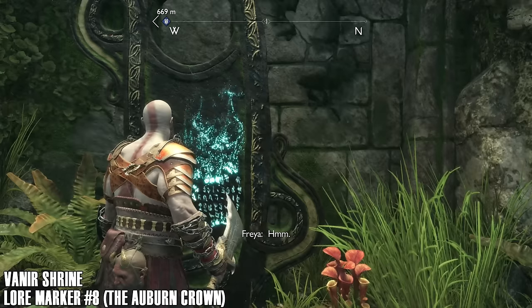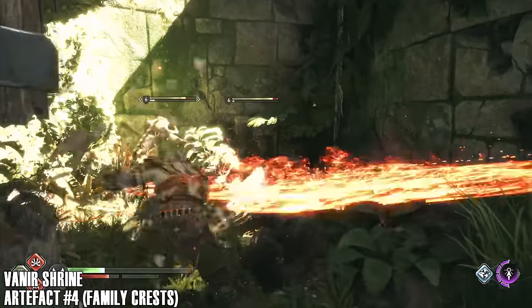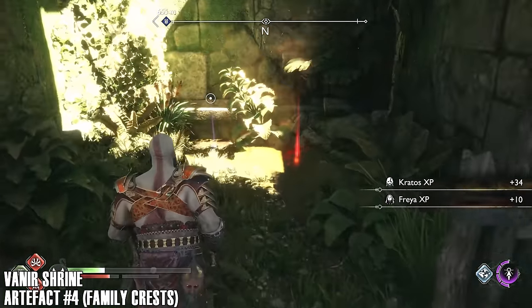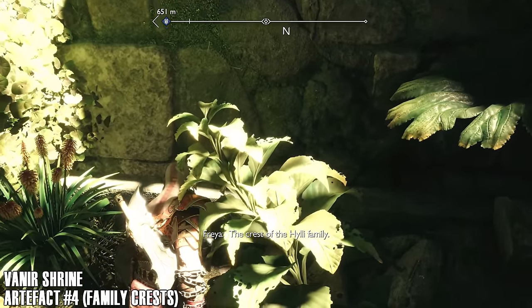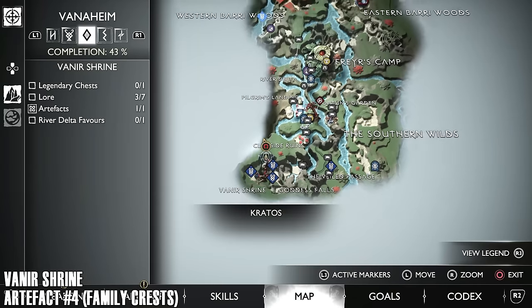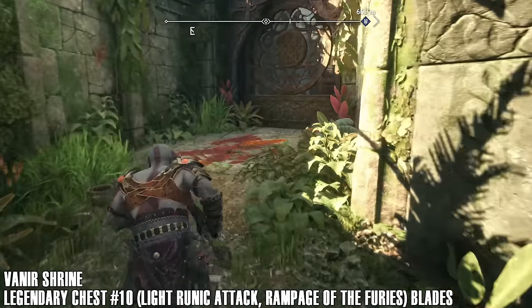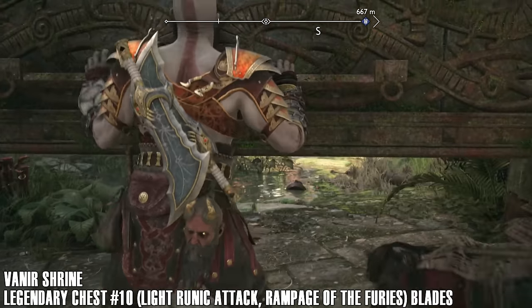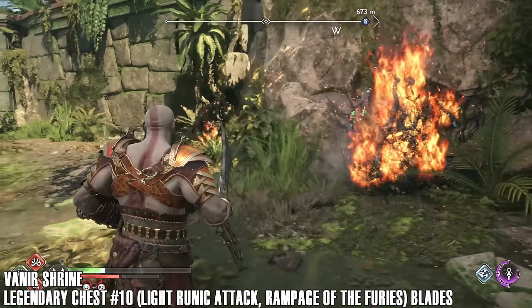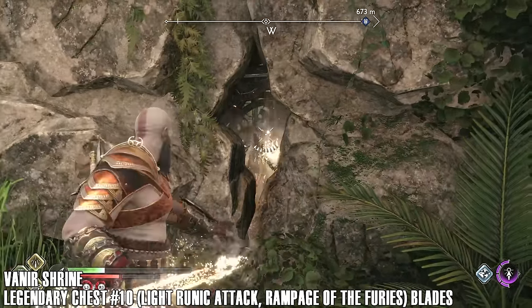Next up there's an item to pick up for Freya — that's how you complete her quest. Beat the enemy and we'll get our artifact. Legendary chest number ten — it's a light runic attack called Rampage of the Furies for the blades. Burn away those brambles and you can throw the spear through there to break the chain. Let's head back down, go through that open door — there's an enemy waiting in there. I wonder how long he was sitting in there for — it's got to be a miserable existence.